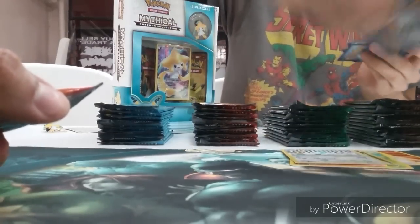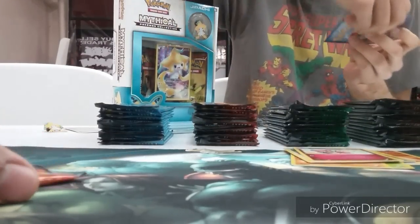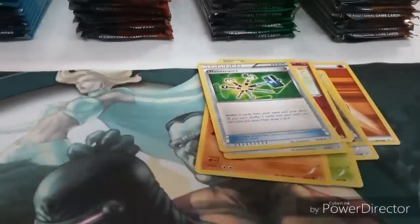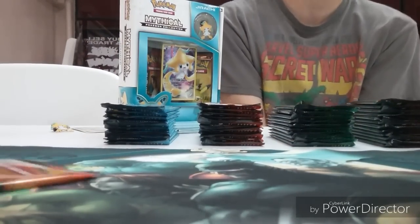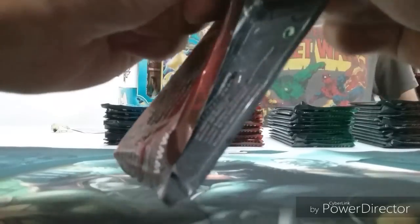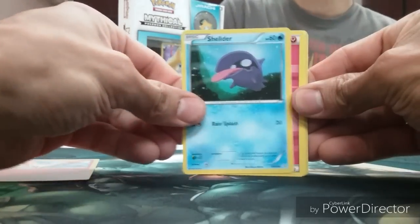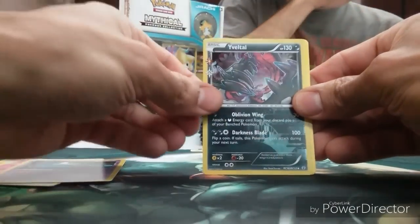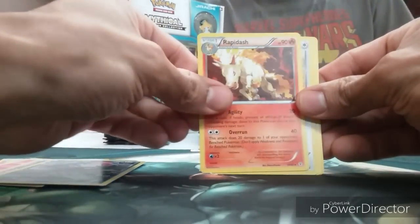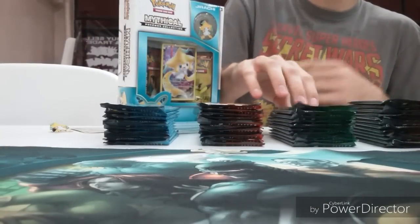Altaria, nice. Radiant Collection, Tauros, Flabébé, Maintenance, and Metapod. If you guys didn't know, here at Nearman Games you can pre-order every month's Mythical boxes — the collections up to December. We also have Fairy Energy, Electric Energy. Yveltal Radiant Collection, Rapidash is the rare, Swablu, Persian, and Poké Ball.